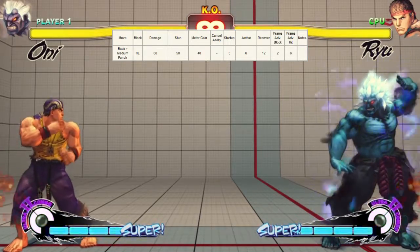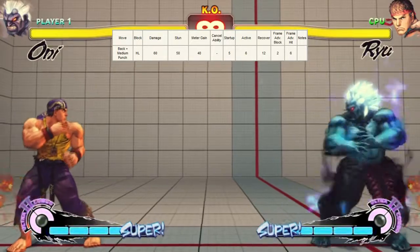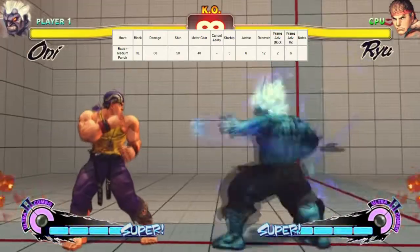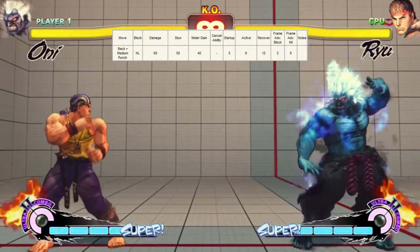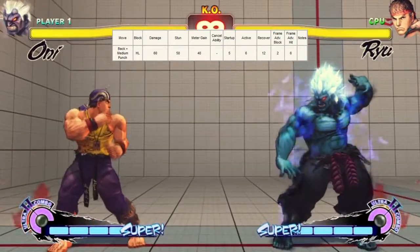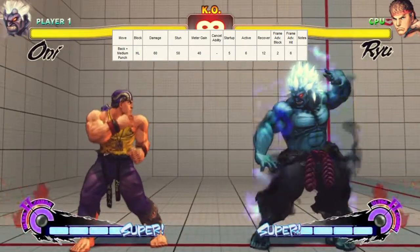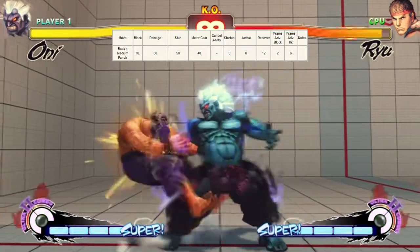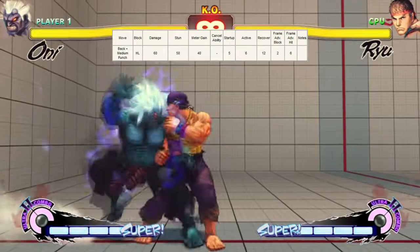Startup is basically the build-up to the move — Oni has to do something before the move can actually hit Ryu. It's easier to see with a slower button like forward hard punch, where you can see him turn around and stretch out his arm before it actually hits. That's startup: the build-up until you can hit the opponent. Active frames are the frames where you can actually hit the opponent. The active frames are 6 frames, so I have 6 frames where I can hit Ryu.